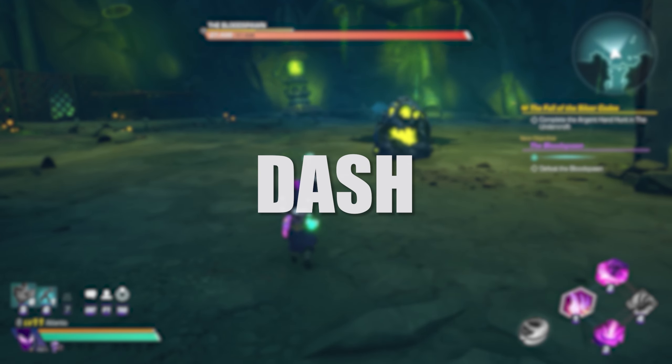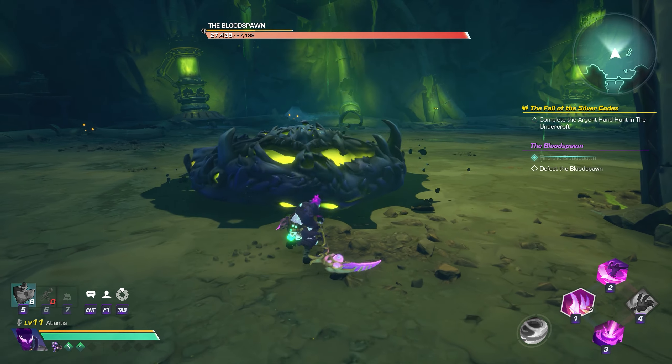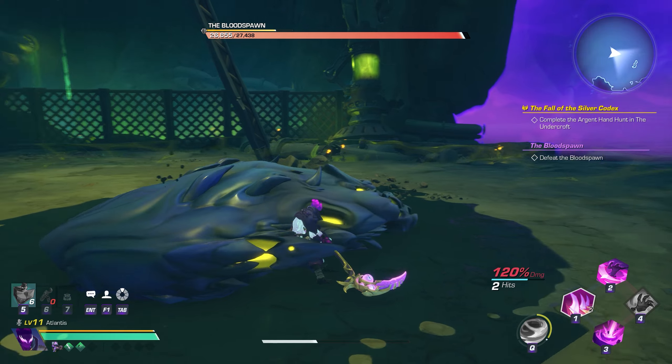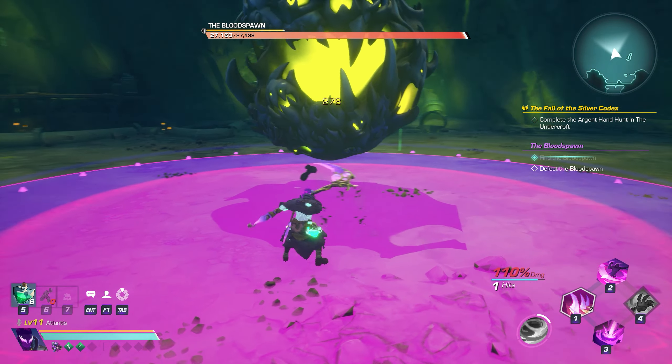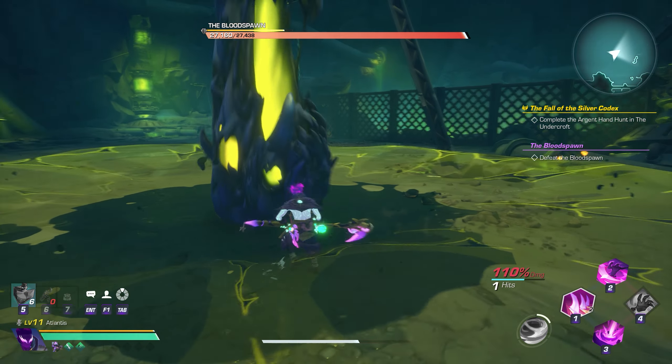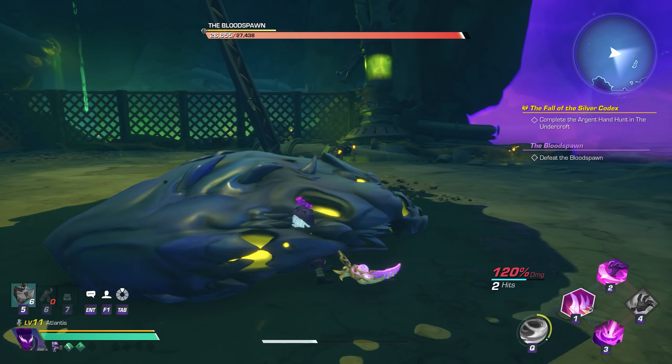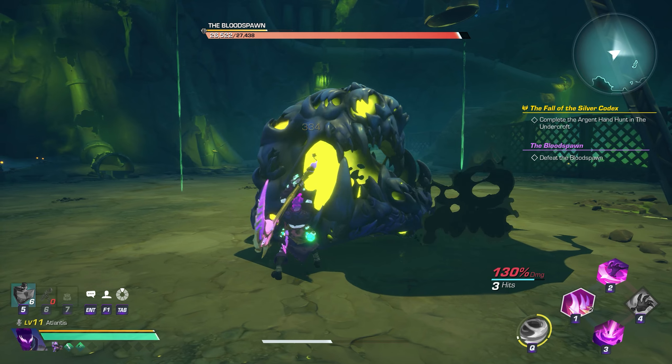Dashes are most useful to get out of telegraphs from incoming damage, but you can time a dash right as a telegraph pops to avoid damage without actually moving out of it. You can see here that the dash animation correlates with the telegraph but we do not lose any health. This can be useful if you need to stay up close to weave in as much damage as possible while also avoiding an attack.